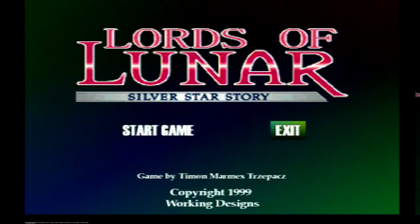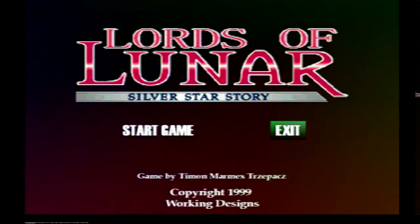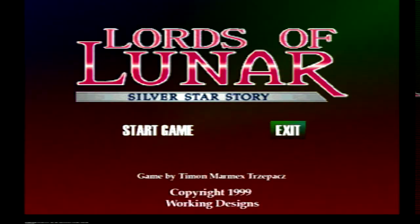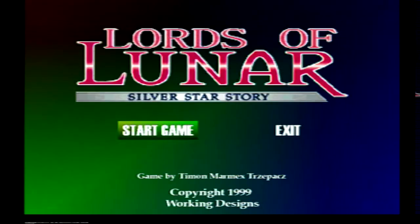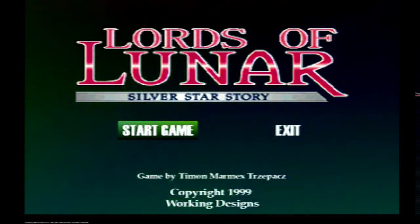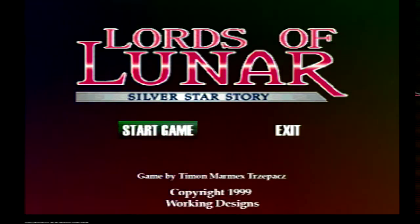If you have the making of — the Making of the Lunar Solar Star Story complete disc — you put it in, you wait until the video starts, and you enter in this code: up, down, left, right, triangle, start.